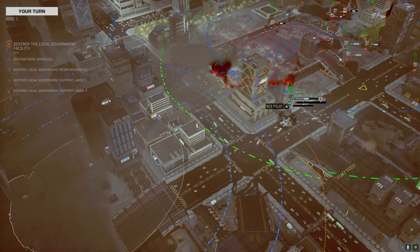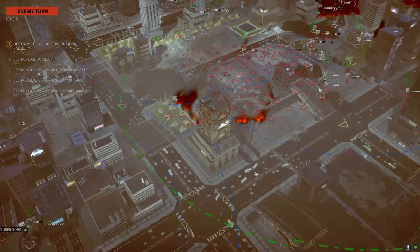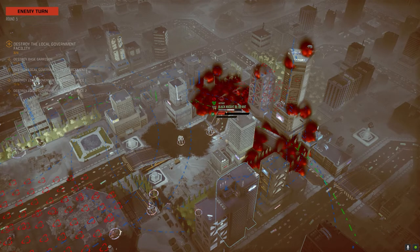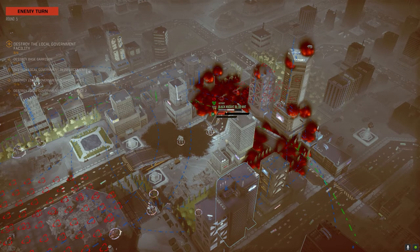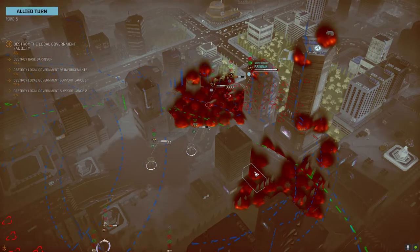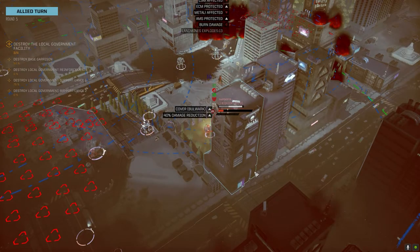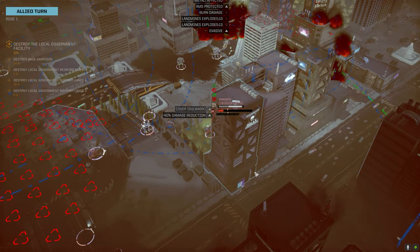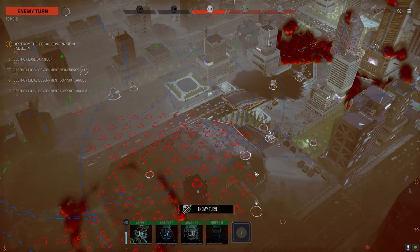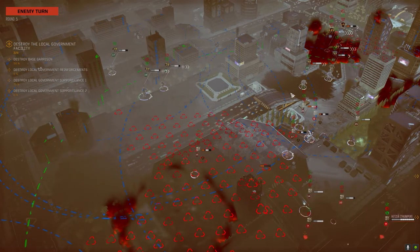Nice shooting, good damage. Leaps tall buildings with a single bound. We've got eyes on now. Reporting heavy damage. You've got a lot of armor missing. Even with that minus 14% damage reduction, you still take a ton of damage. There's a Heliopolis back there but it's not firing. Two of our mechs are so poorly out of position. But the Longbow's fine. I wish I had paid more attention to the terrain — I thought I could come straight up this way and then realized we needed to be back over here.